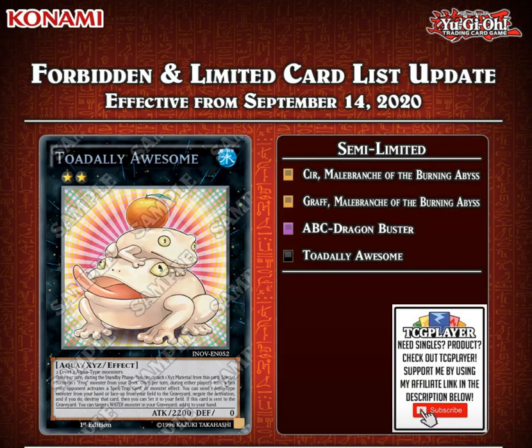It's kind of Konami acknowledging that they made a mistake, that these cards should not have been hit to begin with. However, I would be perfectly fine with Toadally Awesome staying at 1, as it is a super degenerate card — very easy to make and just negates everything. So you can make multiple Toadally Awesomes in a turn again, which is going to be kind of annoying, but it does make sense to see these cards both come back to 2.